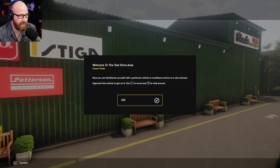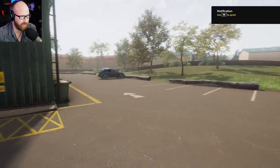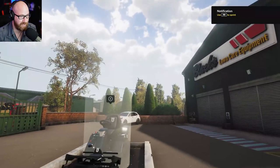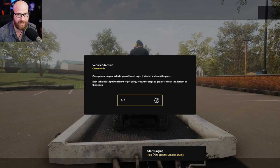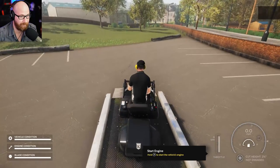Let's go with this one here and take it for a test drive. Welcome to the test drive area — here you can familiarize yourself with a particular vehicle in conditions similar to a real contract. Approach the vehicle to get on it. The graphics look great, and I believe this is built in Unity. Once you're on the vehicle, you'll need to get started on the grass.